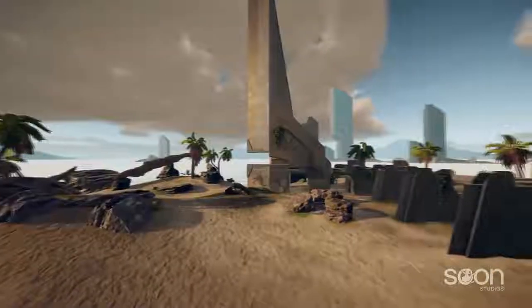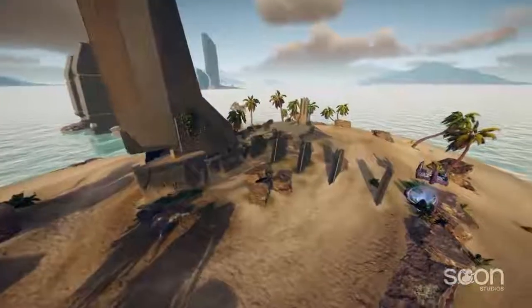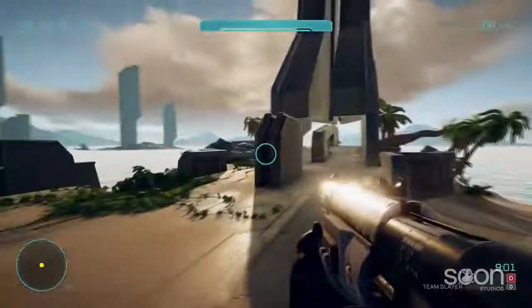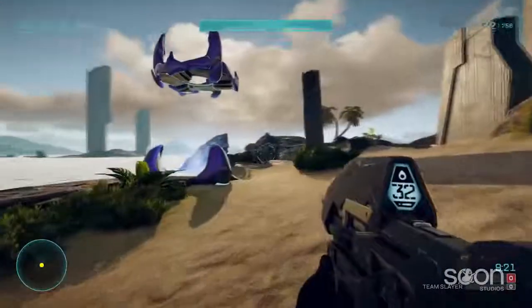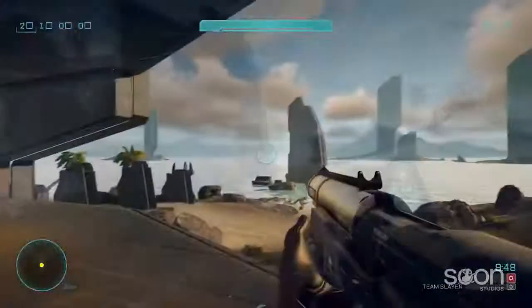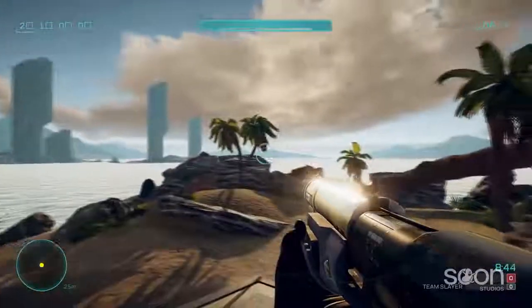Obelisk is the most obvious example of this ongoing evolution. The version from our cinematic trailer was mostly brown, bland, and boring — the last three B words you want your map to be described with. So we tossed it out and made it look a little something like this. The shores of the island actually resemble a beach now; it's not just some pile of dirt in the middle of an ocean. It's a pile of sand.